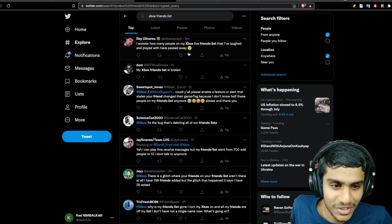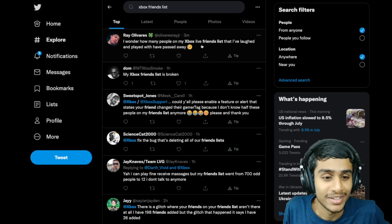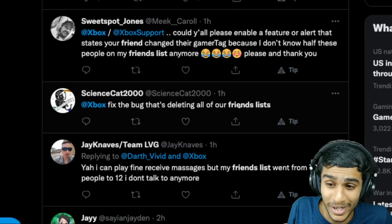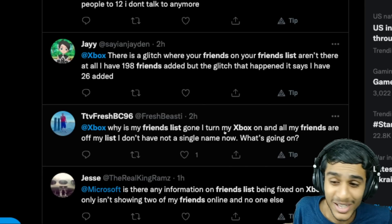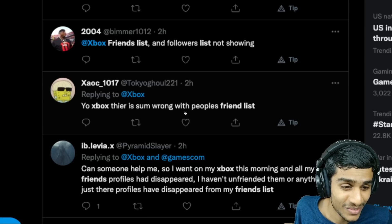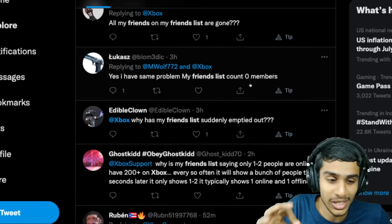Before we move any further, we need to check whether this Xbox friends list disappearing is occurring to just us or many people. I searched this on Twitter and you can see many people are reporting that their friends list is not working — either one friend is showing up, the friends list is broken, Xbox deleted all friends, friend list went down from 700 people to 12, friends list is gone, or the follower list is not showing up. So many people are reporting the same exact thing.